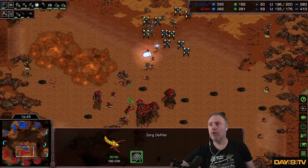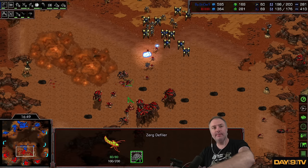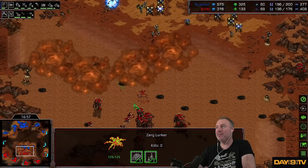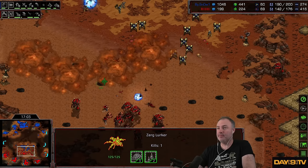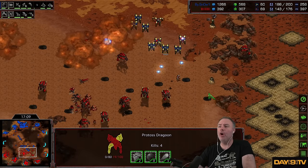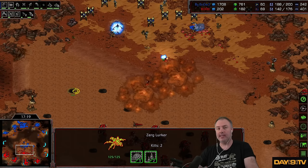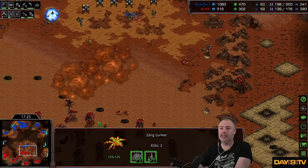Chat asks: how does Burrow work under Dark Swarm? Burrowed units — whether a unit is Burrowed or not has no impact on how it receives damage. The only thing that matters is if you can detect it. If you have detection, you can deal damage to it; if you don't, you can't. So a Lurker Burrowed under Dark Swarm or Unburrowed under Dark Swarm takes damage in the exact same way.